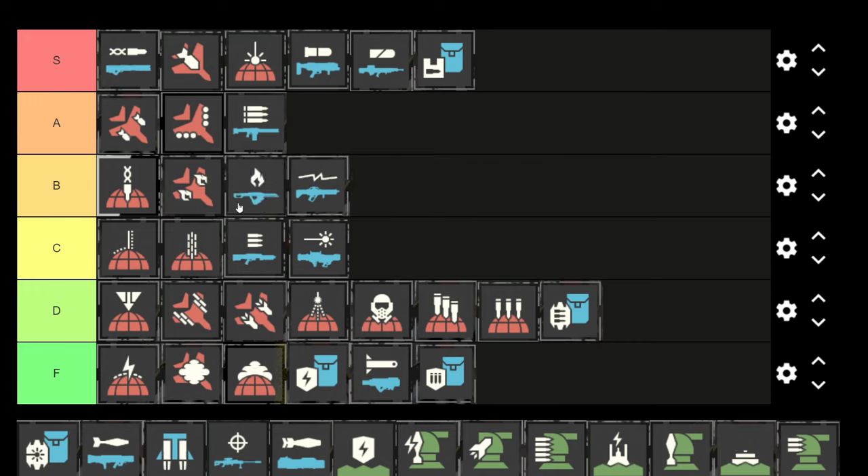The EMS mortar is S tier — it slows enemies down, shoots so many times, really really strong. Highly suggest using it especially on defense missions, it is so strong. The rocket turret also goes up there — it's really good at taking down drop ships and tanks, and it has a lot of ammo.